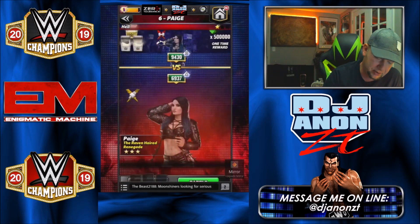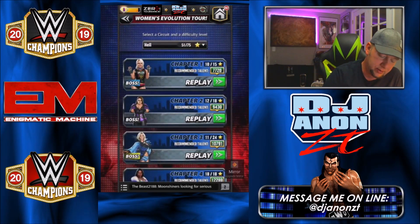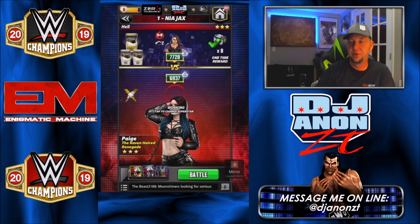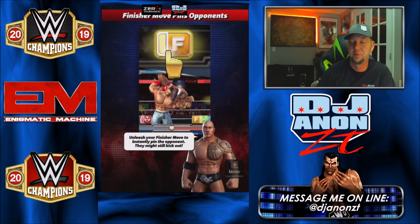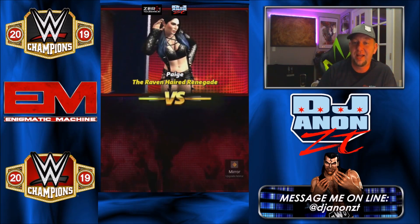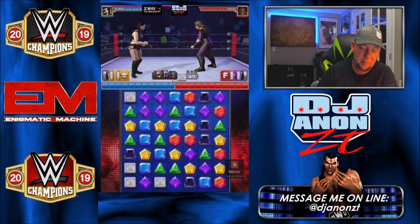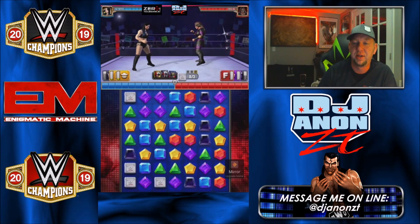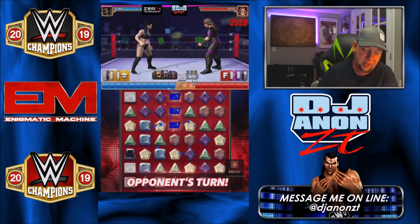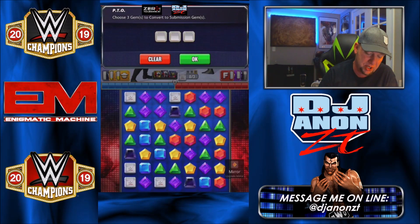This other Paige is four-star silver, only with one black move. Let's go back and go against the Nia we already went against and show that since she has a black move we really should have been using this move set against her. Those two reds with the sub are still the go-to set. If you had a 9,000 Rikishi you could put him on here and matching yellow gems would charge your yellow moves by one extra move point.